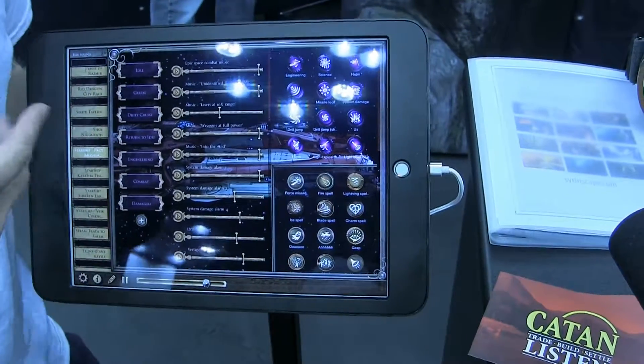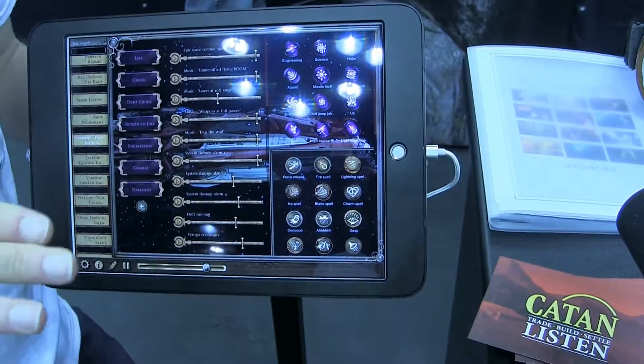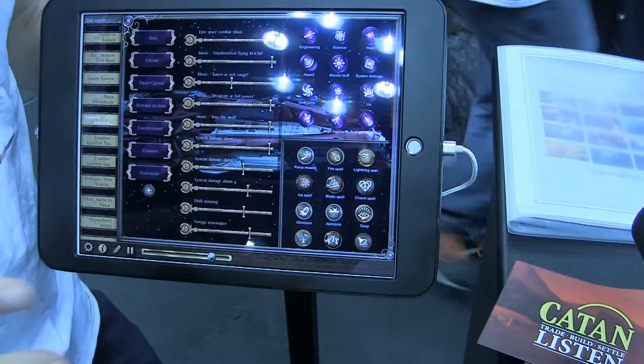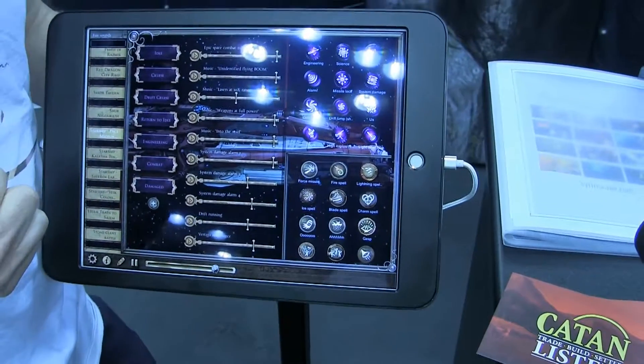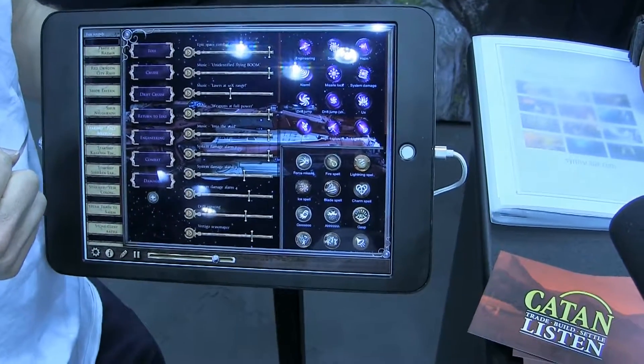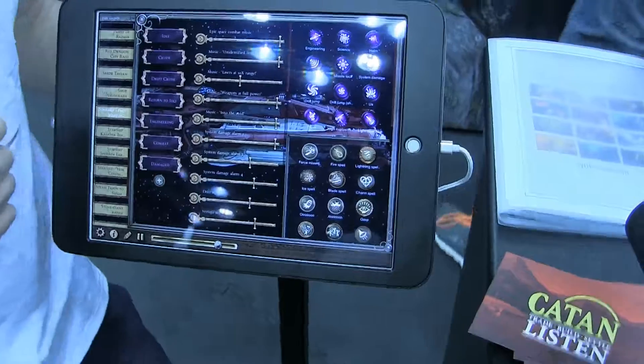The way you do faster-than-light travel in Starfinder is to actually plane-shift to a plane called the Drift. And it sounds super cool. Once you're in the Drift, you can actually travel faster than light. That's one starship out of 12 that we've just launched in this Starship pack for Starfinder. Plus with the Scene Creator, you'll be able to take the basic ship from the core rulebook that approximates the size and style of your vessel best, grab every single weapon you need — available in this Starship Weapons sound pack — and customise your ship so it sounds exactly like yours.